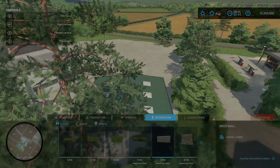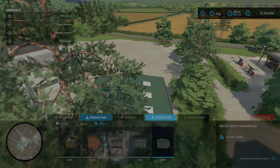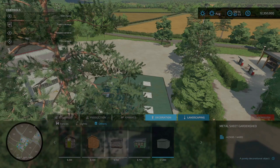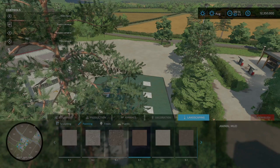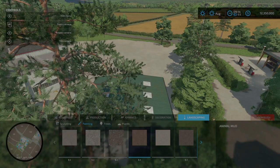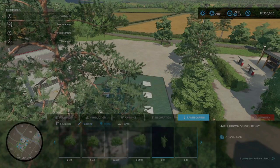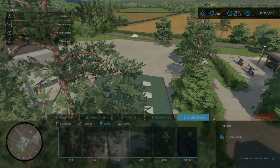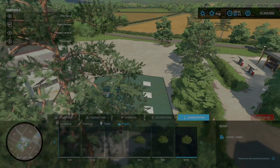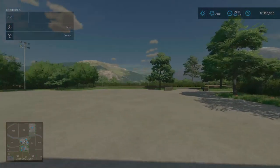Under decorations you do have hedges, the brick wall, as well as old walls. Under fences there's actually something here - it's very rare that you see something there, which is kind of cool. Under landscaping and painting there are tons of painting swatches available - really nice. Nothing under trees, nothing under plants. Quite a bit of mods built into this map - very very nice.